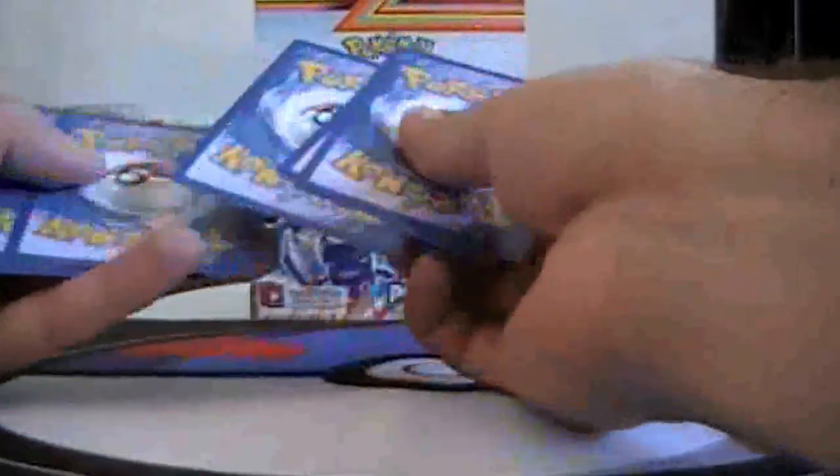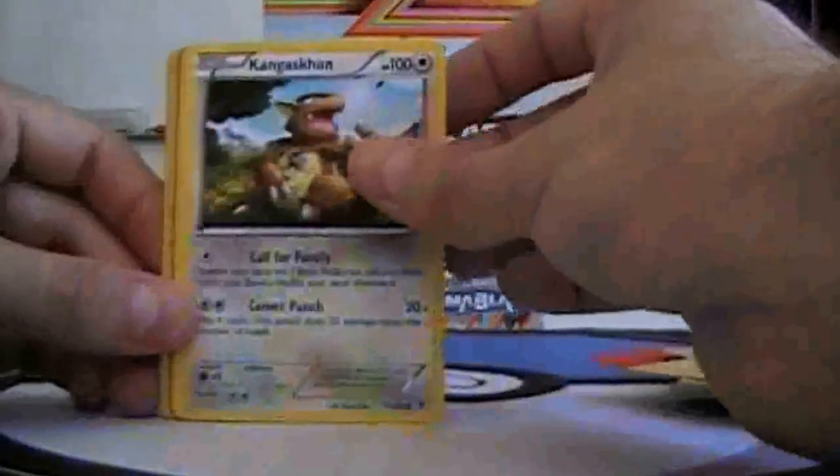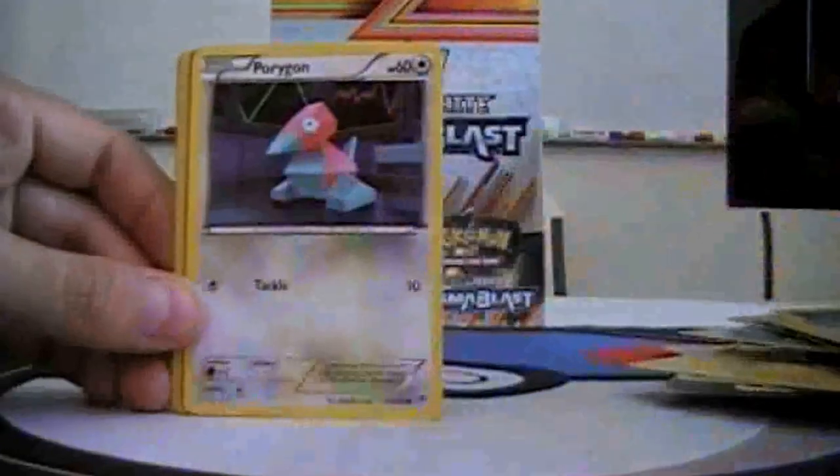Next pack: Machop, Throw, Kangaskhan, Teddy Ursa, Porygon, Drilbur, Silver Mirror, Lilip, Reverse Professor Juniper, and Frostlass.